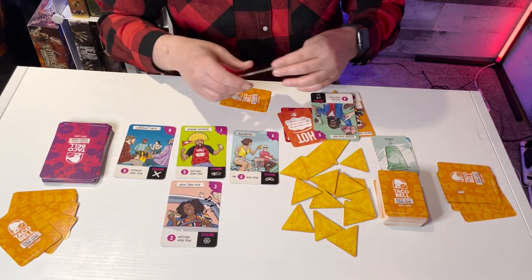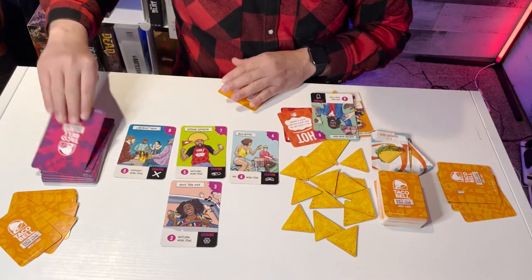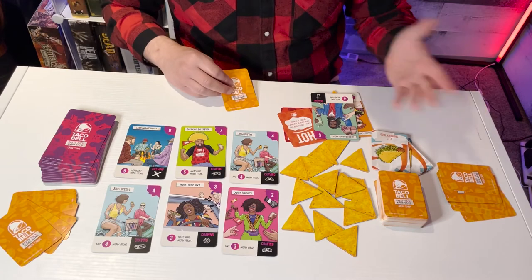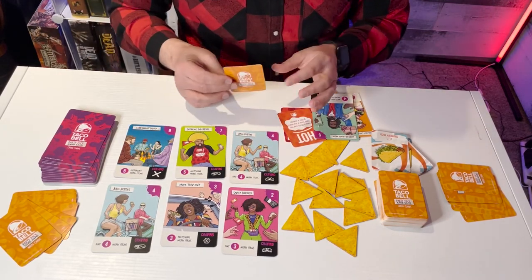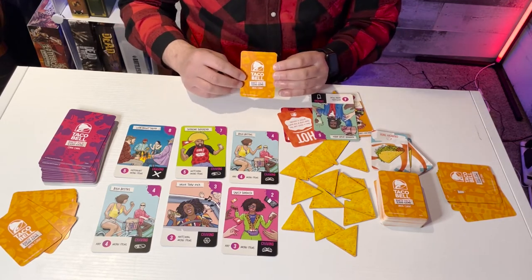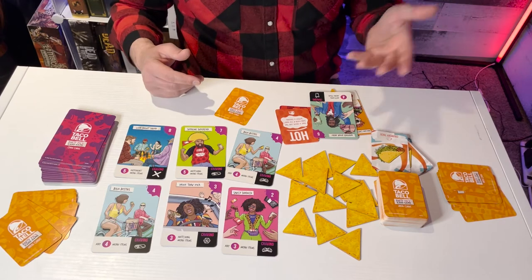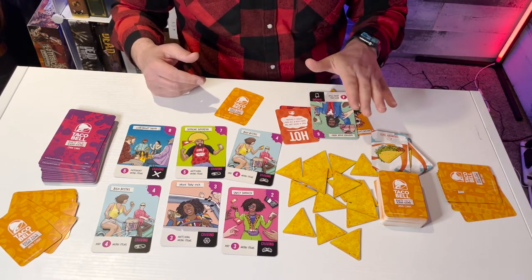I place those cards in the discard pile. Now I've got two empty spaces where crew members used to be, so I need to replace those crew members, and the turn proceeds to the next player. Turns go around the table, and when it comes back to me I only have one card left, so I draw back up to ten. Play continues in this manner until all the tortilla chips have been collected, at which point the game is over and we add up our points to determine a winner.